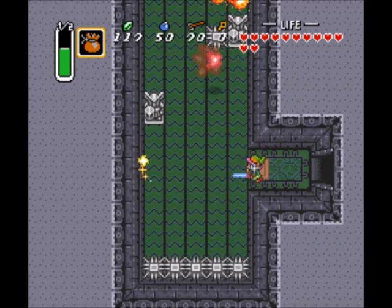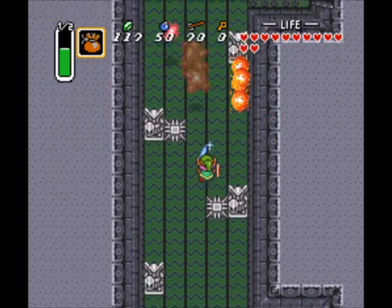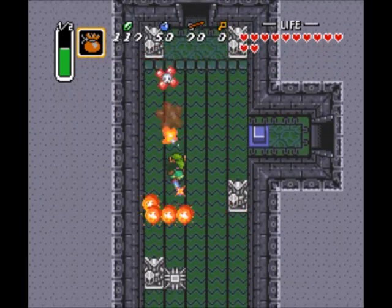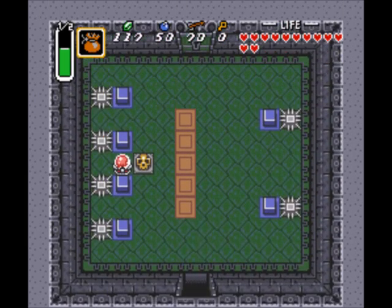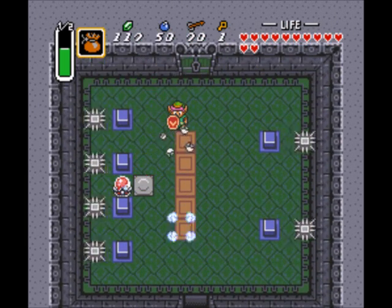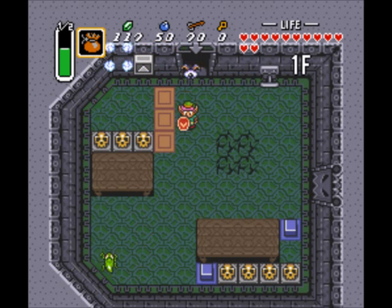I don't want to go up there just yet. There we are. This part's a little tricky. Reminds me of some Mega Man stages where you gotta avoid the spikes as you're falling down the pit. There we go. Now for this part, they just put the key right in the room. Why wouldn't you just, I don't know, lock it up or something?